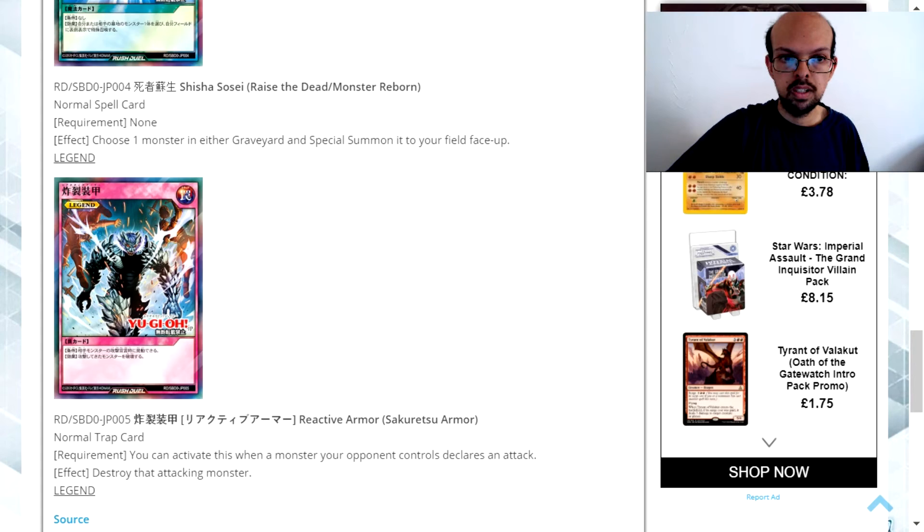The final card is Sakuretsu Armor. This is a normal trap card — you can activate it when a monster your opponent controls declares an attack, and the effect is to destroy that attacking monster. This is a signature card that saw a lot of play when it was initially released. It's not so powerful now, but it would find its place quite well within Yu-Gi-Oh Rush Duels, considering you don't have many ways of dealing with this effect outside of destroying the card before the battle phase.